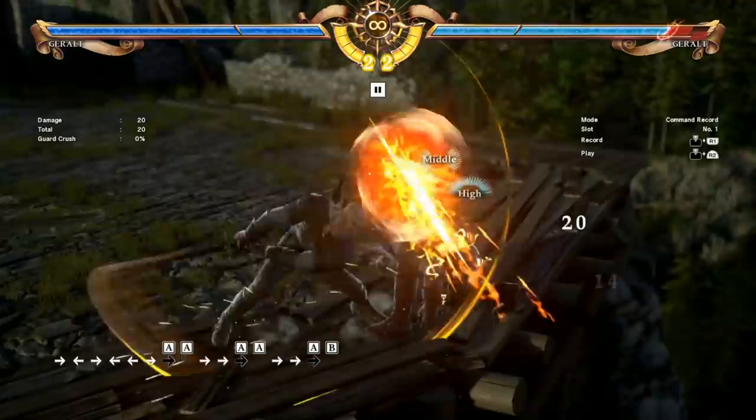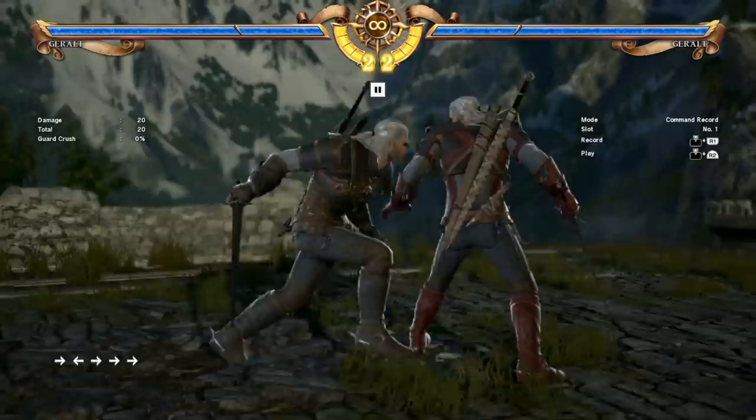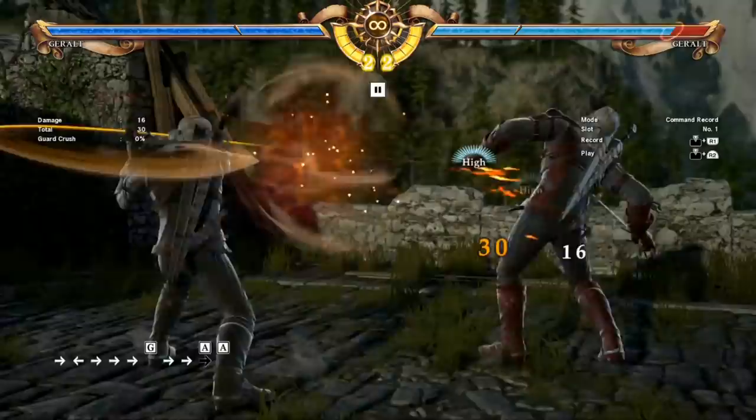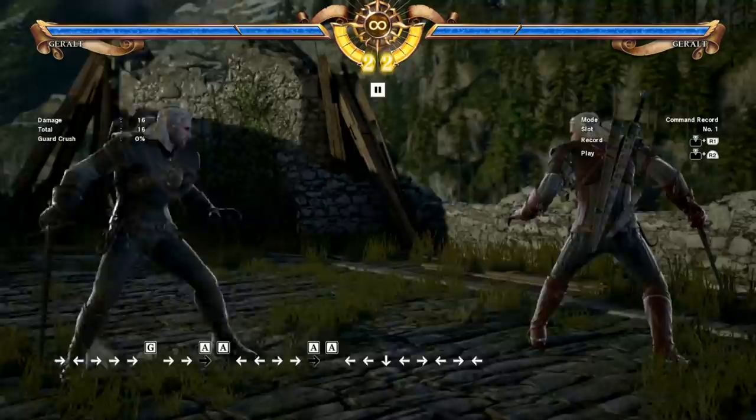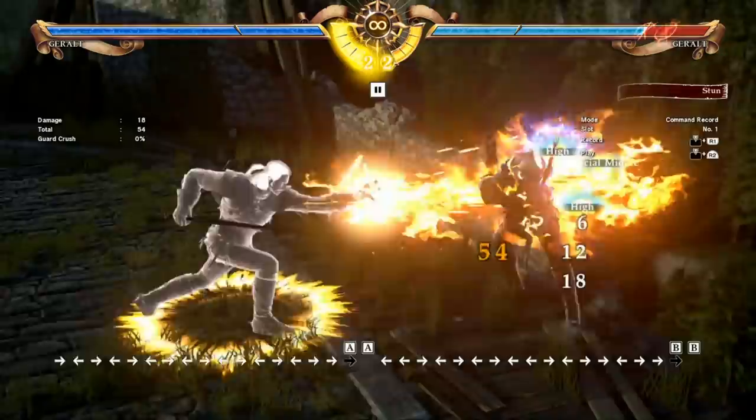They can sidestep 6-AB. Generally, I'm a pretty big fan of 6-AA because if they block it, it sends them really far away. I like that it puts you in range to start pressuring them with 6-6-AA again. That's kind of the range Geralt wants to hang out at — the tip range of his 6-6-AA, and also the range where if the opponent whiffs something, you're going to be able to get that big whiff punish with 6-BB.